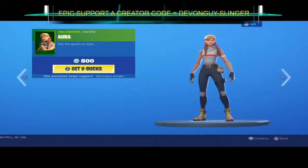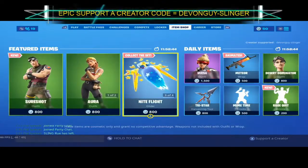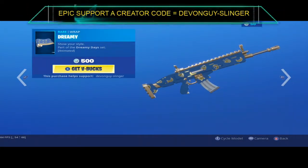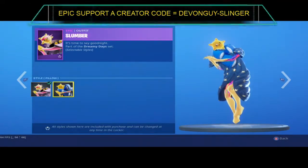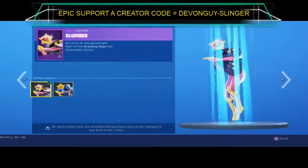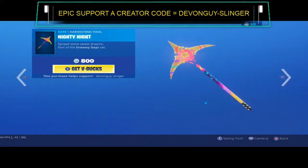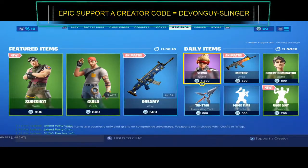We also have Aura, which also comes along with the Guild. We have the Night Flight Glider, the Dreamy Wrap, and we have Slumber — Slumber comes in two styles: the purple and the blue style. Same with the back bling — you have two styles, the purple side and base, and the blue side and base.